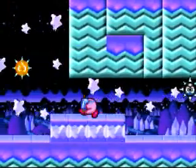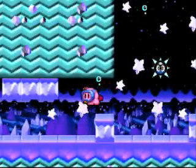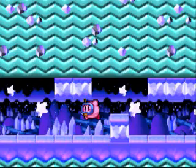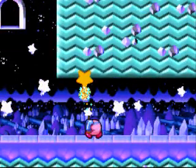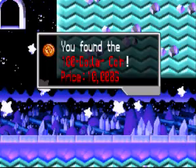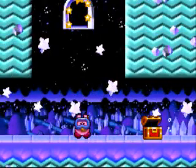You go over here, down here — there's a strong current blowing you left. And so I'm trying to readjust myself for this last treasure. When you're about to reach the treasure, the current gets a lot stronger so you have to get ready to tap up. And this treasure chest gives you a $100 coin.